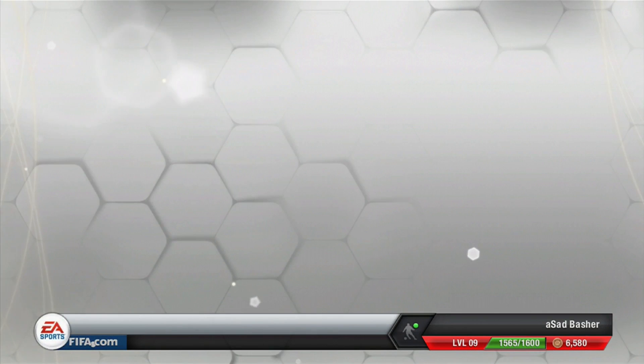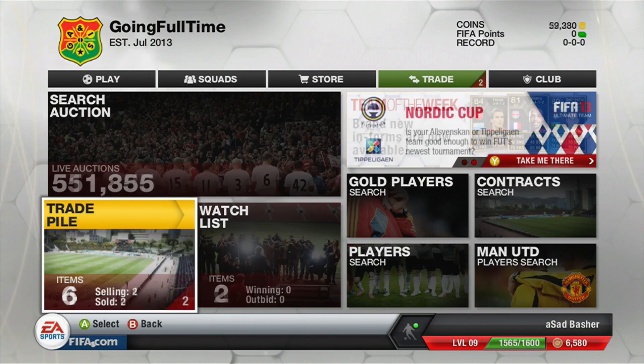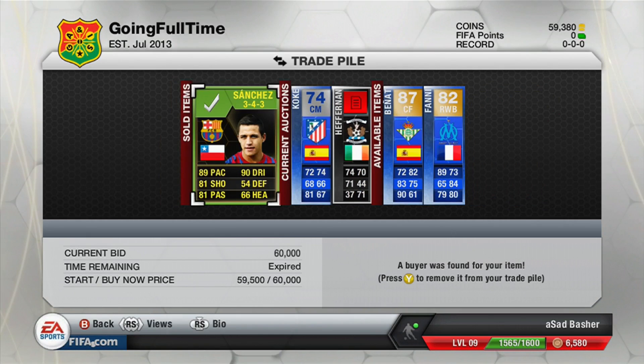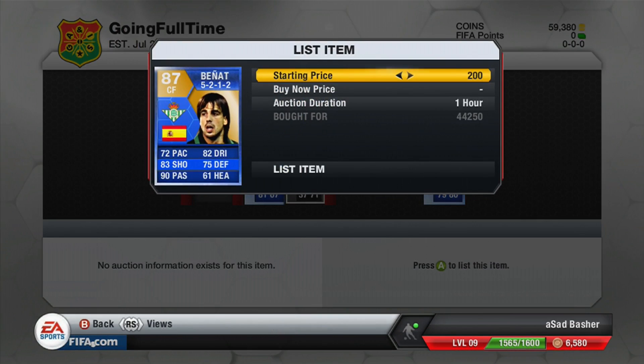We've got the full trade pal pulled up now with coins pretty much all spent. We come back and two of the four items have sold, and they sold quite quickly. The Gertz sold for 92,000 coins — that was one we picked up for 87 — and that Sanchez pulled for 60k. We've gone out and been able to pick up two more team of the season players.